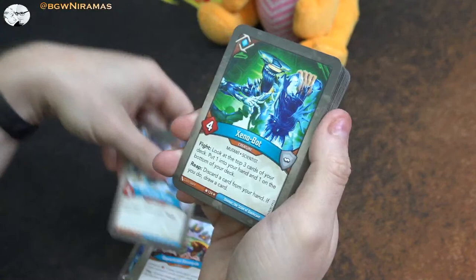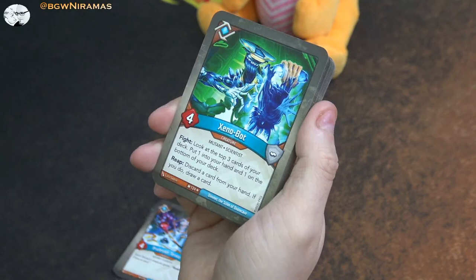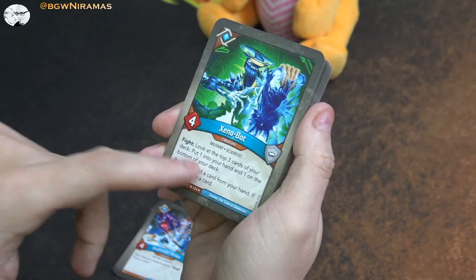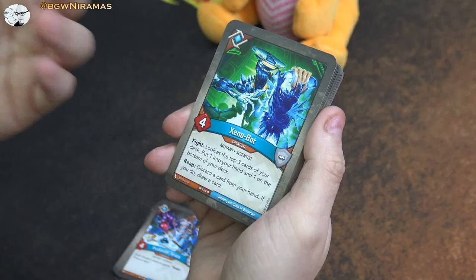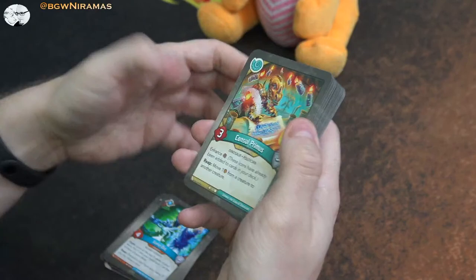That reap draw card is an awesome effect. Xenobot - four power, fight. He's another mutant. Look at the top three cards of your deck, put one into your hand and one on the bottom of the deck. It doesn't say what to do with the third one, so I assume it goes back to the top since you look at them rather than draw them. So one goes into your hand, one goes to the bottom - you can set some things up. And reap: discard a card from your hand, if you do draw a card. That is a great effect - you can discard stuff you don't want to use right now.